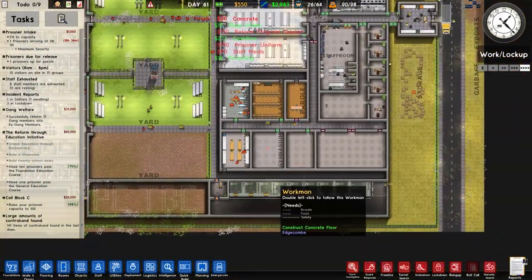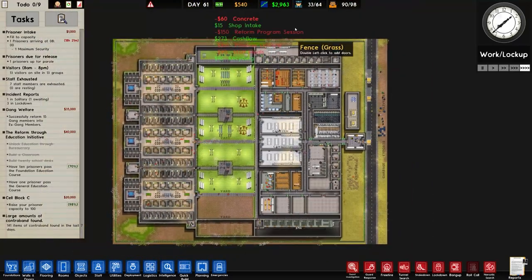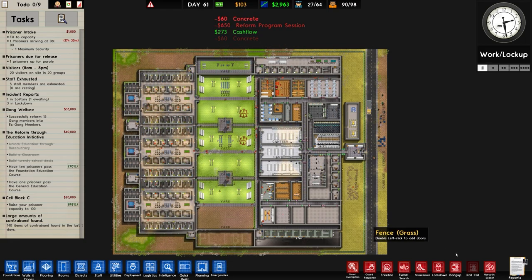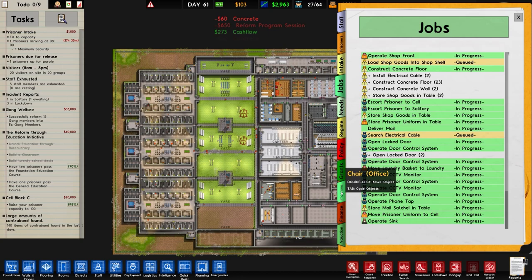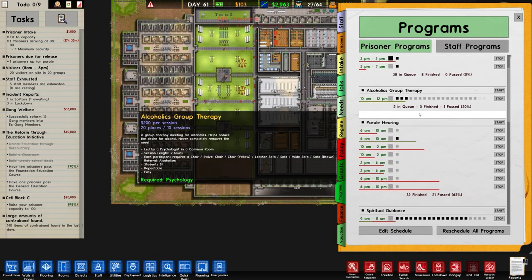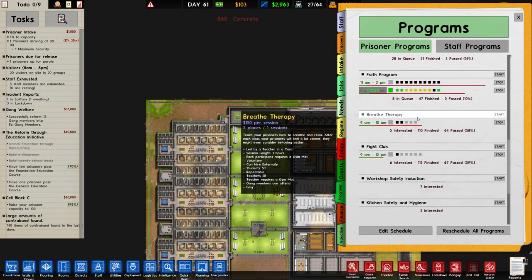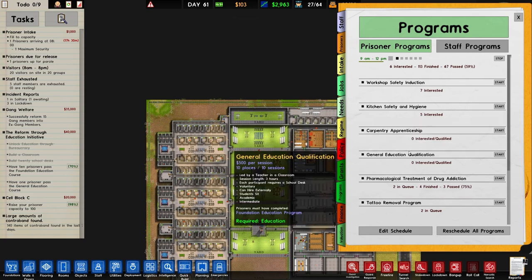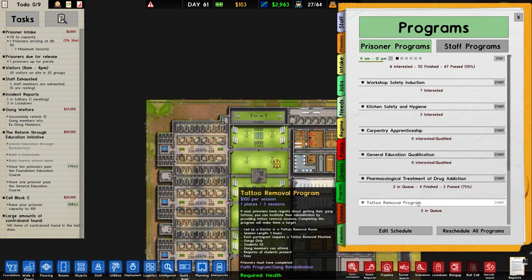So, finishing off building. Intake is not very good cash-flow-wise. We have had one prisoner pass the foundation education course, which is good. Let's double check in programs to see if they'd perhaps be interested in doing the general education. No, they're not. However, we do have the tattoo removal program, so we'll start that.